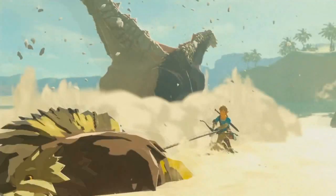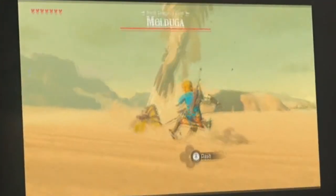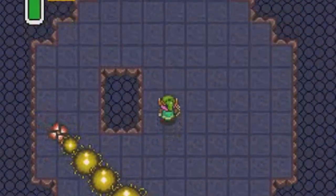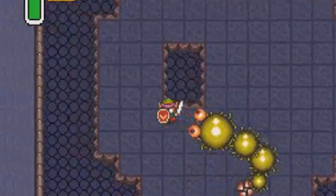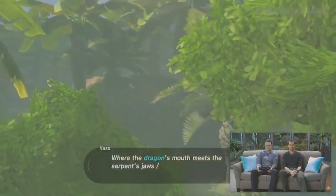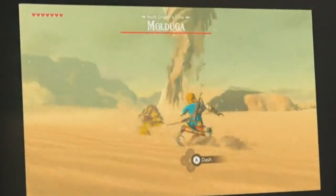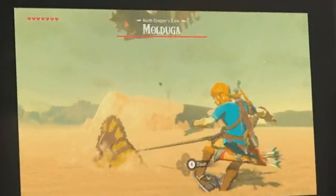Now we get another look at the giant sandworm boss from the Switch trailer, who I noted was very similar to Wind Waker's Molgura. But now we get this beast's name as Mol-Jura, which is interesting. The 'mol' prefix has been used a few times for worm-like enemies in Zelda, like Moldorm, so it doesn't 100% confirm a connection to Molgura, though I wouldn't be surprised. We also get a location name for this area as what seems to be North Dragon's Exile. What this could mean is unclear — something to do with the Skyward Sword dragons maybe, or the dragon's mouth noted in this gameplay, who knows. We also see more of the sand walrus pet Link has, and we can now see what the rope is being used for. Link is shield surfing while being pulled through the sand by the walrus, kind of like a sand jet ski. So cool!